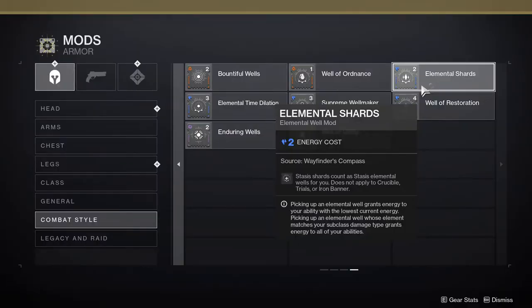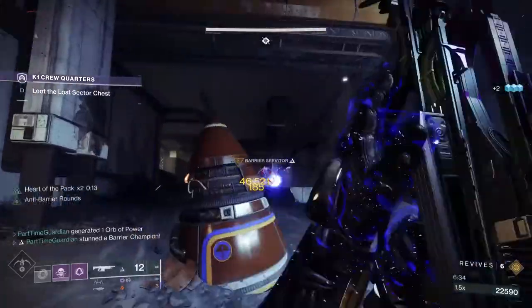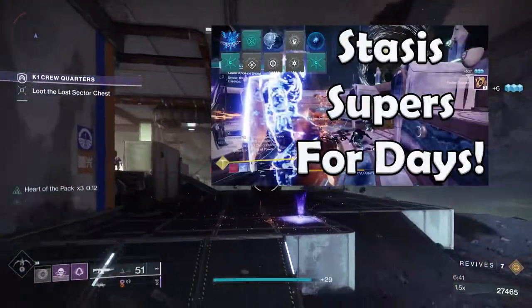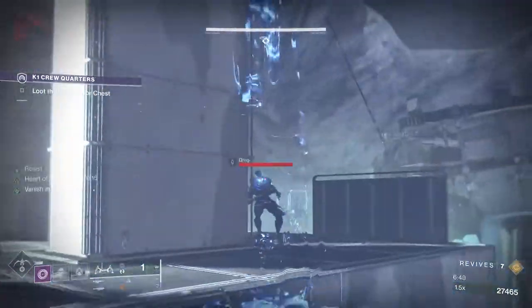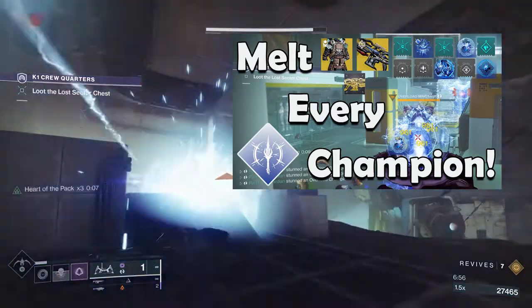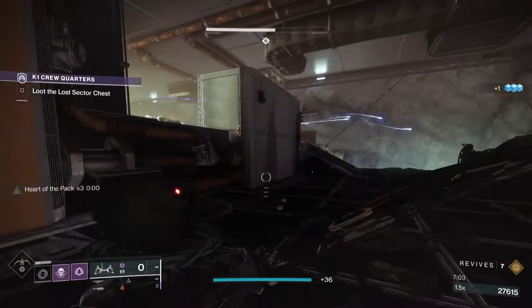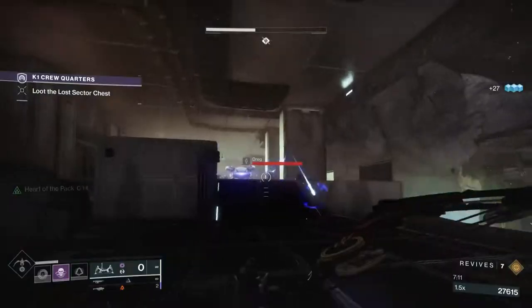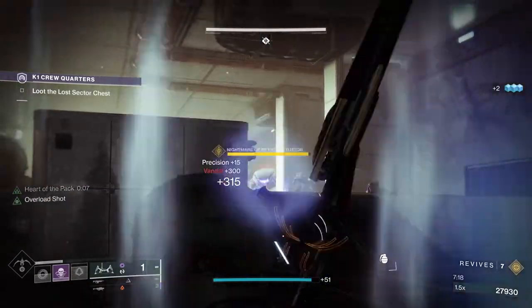Elemental Shards is a Stasis mod that lets you utilize Stasis shards the same way you use elemental wells. This is the first Stasis mod, so you'll need Stasis-burn armor or to convert some pieces. It's an absolute must-have for any Stasis ability-based build — if you have the correct mod setup, you'll generate shards constantly and have near-infinite well generation. Elemental Time Dilation is a Stasis mod that stacks time-based effects from elemental well mods, extending buffs like extra damage, health regen, or super regen — and in many cases extending them infinitely. It requires this mod plus two copies of another mod to work, but it's powerful in the right builds.